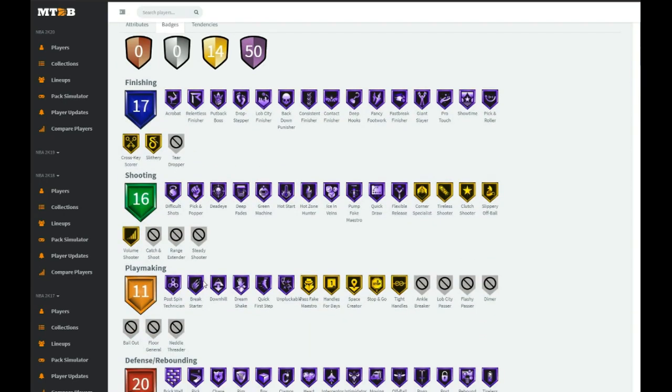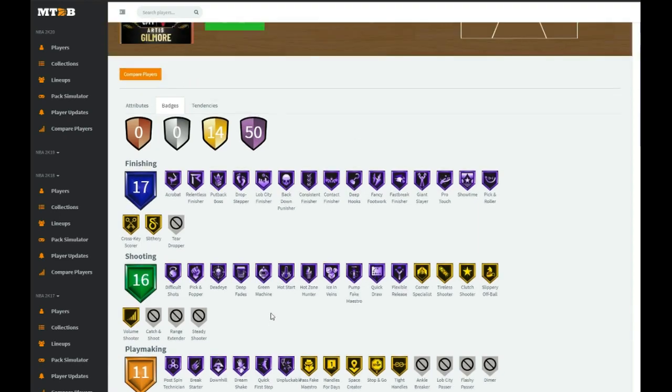Playmaking wise he has Hall of Fame post-spin, ignition, break starter, downhill, dream shake, quick first step, unpluckable, handles for days — let's go! He's missing ankle breaker, lob city passer, flashy passer, dimer, bailout, floor general, and interior threat, but man he is great.